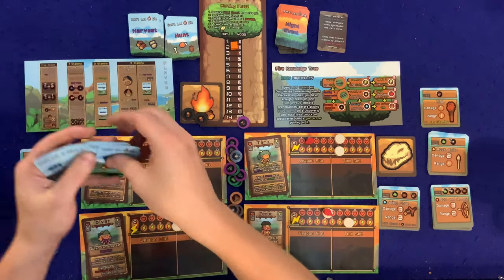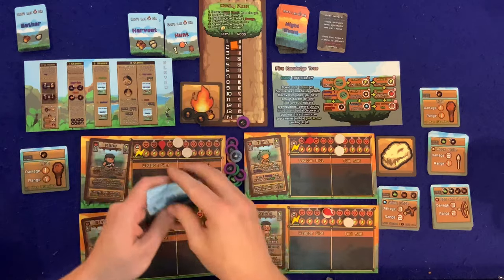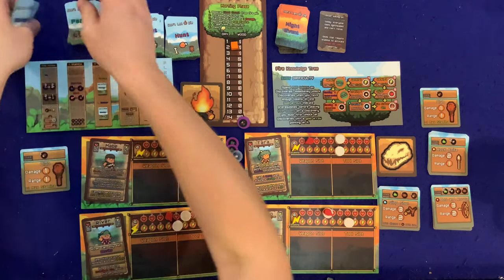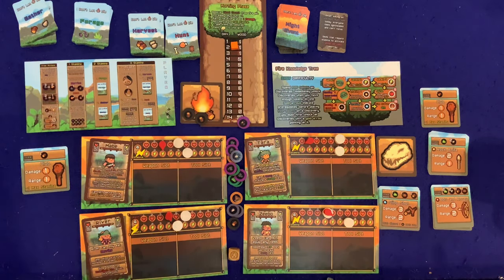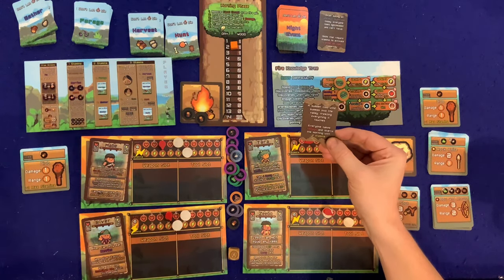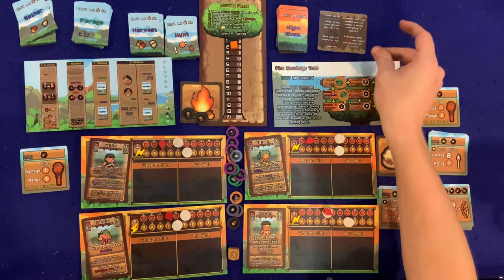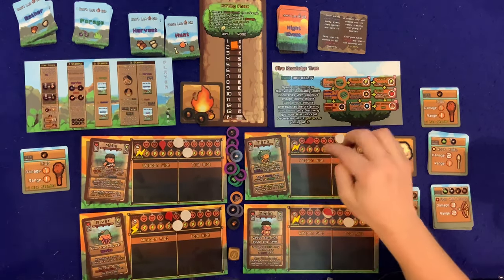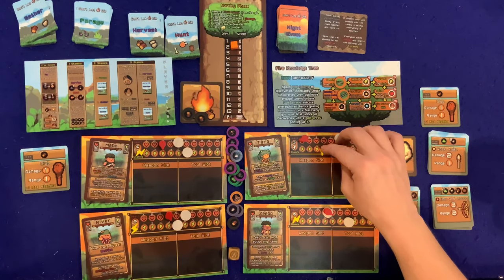Night phase time. Drawing the night event: 'A sudden cold wind sweeps into the valley, freezing everything it touches. Everyone takes one damage and starts the morning with minus two stamina.' That's terrible — everyone already takes a damage during the night, so this means a double hit. Someone's going to die.